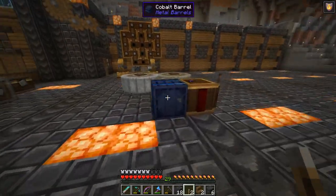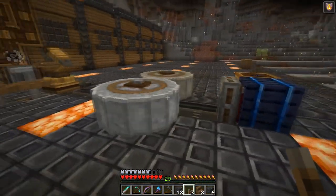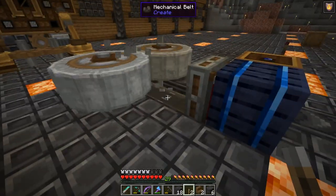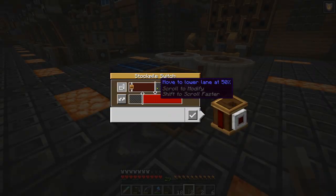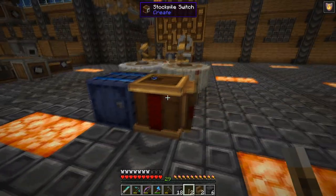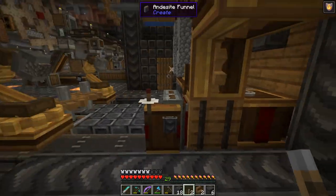The crushing wheels are being crafted and then get pulled out of that crate onto this belt, go through these two crushing wheels, get crushed down, and it makes the singularity, which gets popped into this chest. I have another stockpile switch here set to 50% as well — so when this barrel is more than 50% full of singularities, it'll shut off the crushing operation and won't pull any more crushing wheels out.